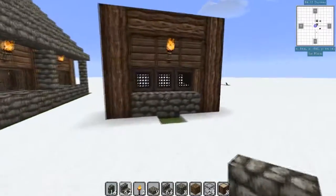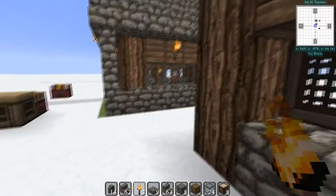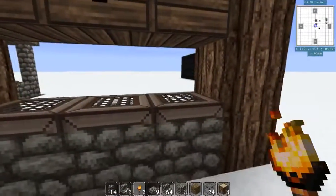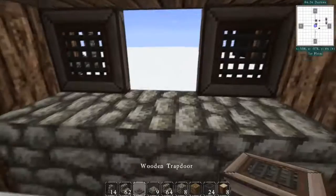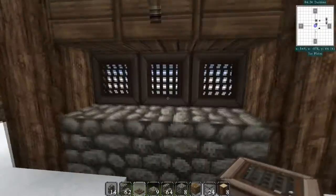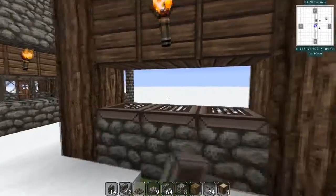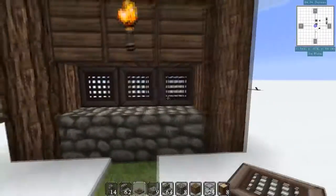I'm also going to show you guys some alternate decoration ideas. This is one thing I did on the server - if you're ever short on glass, you can always use trapdoors like so. All you would do is take it, place it here, flip it up. So it works in a pinch if you're running low on resources. It works really well as an alternate window.